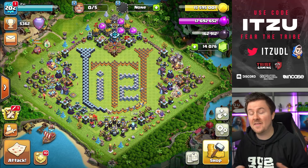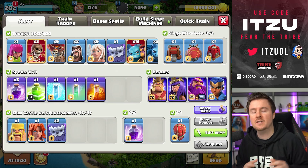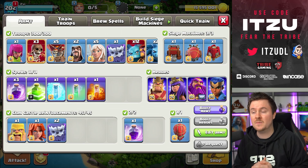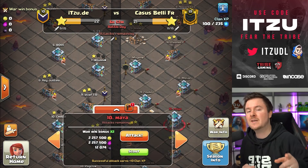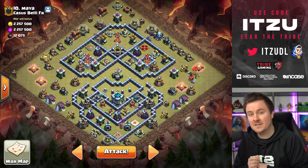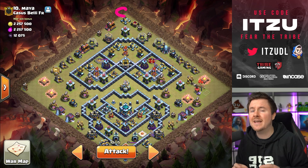Hey guys, welcome back to another video and another new attack strategy guide. Today I want to talk about the new strategy: queen charge super minions, and sometimes the queen charge invisible super minions. I'll talk about this new strategy, how you guys can use it and why it's coming up now. Before explaining all of this, I want to see if I can make this work in one of my clan war league attacks.